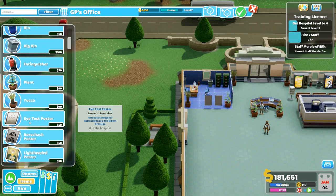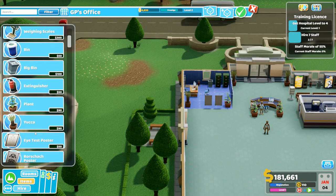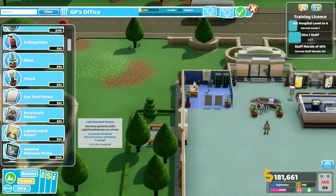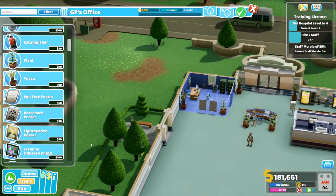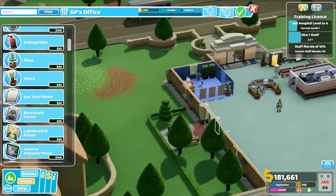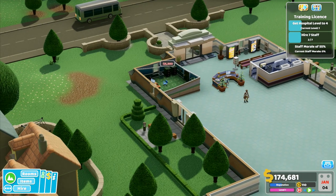I need just a little bit more - I don't know what to put in for the last bit. I've already got weighing scales, so we'll need another poster. I haven't got the lightheaded poster - I'll put the lightheaded poster there. All three posters there. Still not enough - I need one more Jasmine photo. Jasmine, you can go there. Boom - Prestige Level 3! That's what I wanted. A beautiful prestigious office right there.